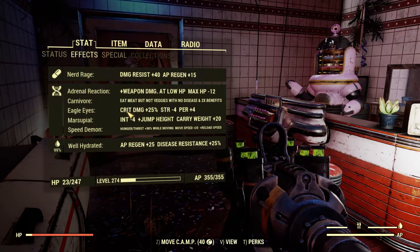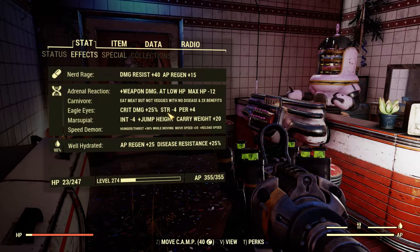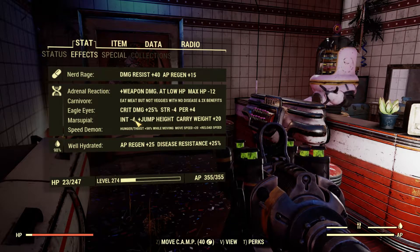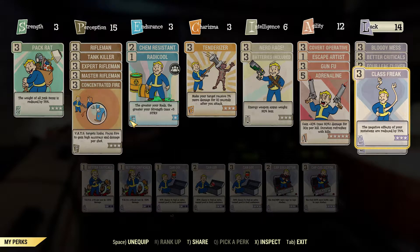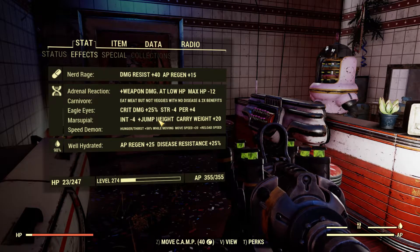Eagle Eyes — crit damage. It's going to nerf your strength of course, and give extra perception. This is actually reading this wrong — it should be negative 1 strength and negative 1 intelligence because I am also running Class Freak which reduces the negative effects of my mutations. But as we all know, Fallout isn't the most optimized game, so this happens every now and then.